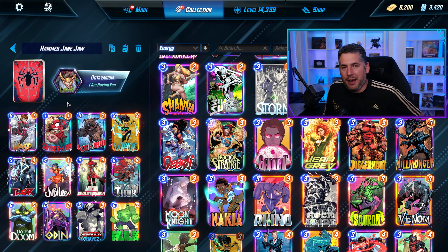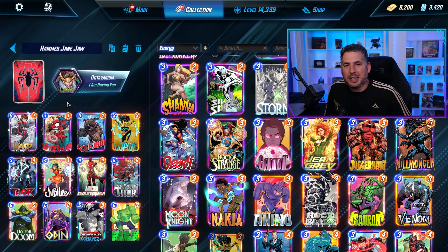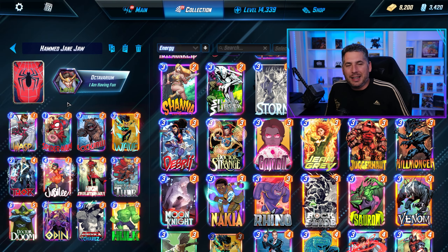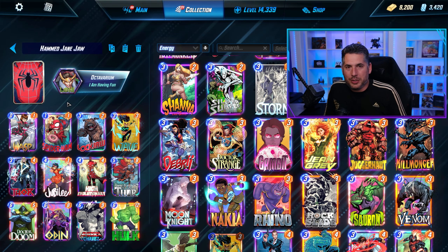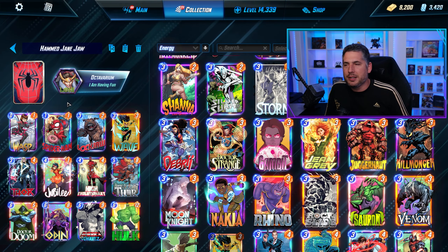There's a gameplay highlight here of me playing this deck experimenting with Spider-Ham. Like, it was fine, but at the end of the day, I think the days of Spider-Ham being a menace to society in Marvel Snap are probably behind us. It might see some fringe play, but honestly, the card does not feel good.